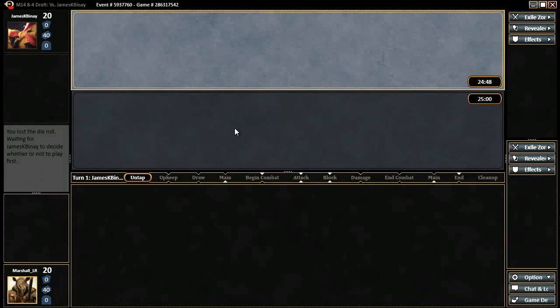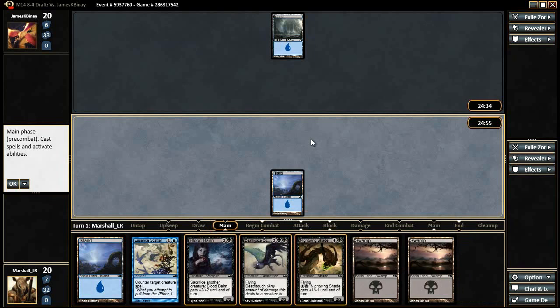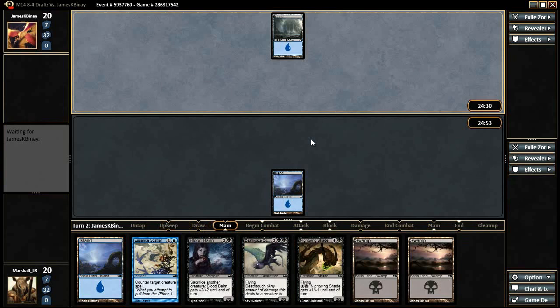Here we are for the first round. We lost the die roll, but a lot of times that means we get what we wanted anyway — and it looks like that's the case here as well, which is to be on the draw. We'll keep this hand. We've got an Essence Scatter and a three-drop, so things are probably pretty good for us.